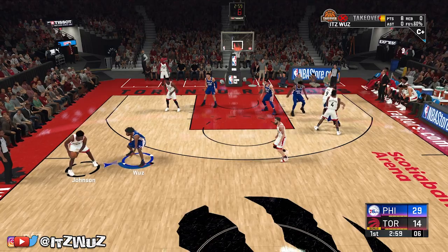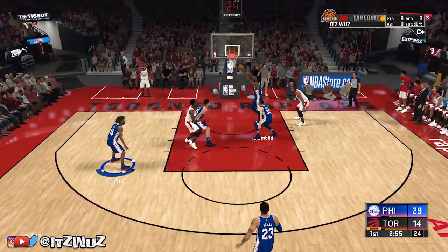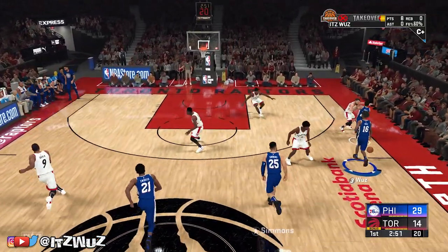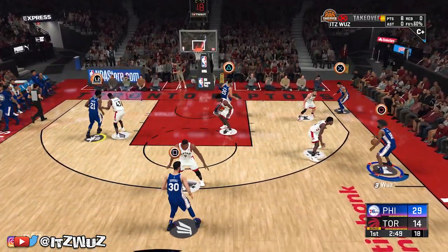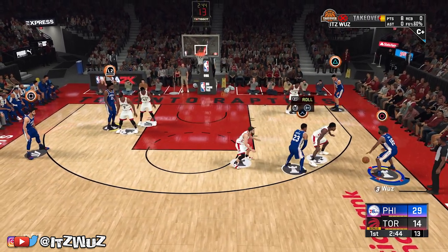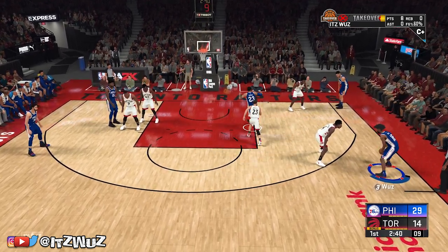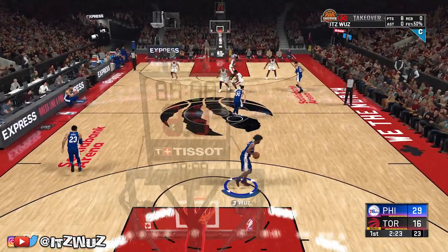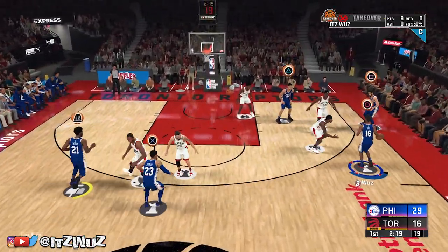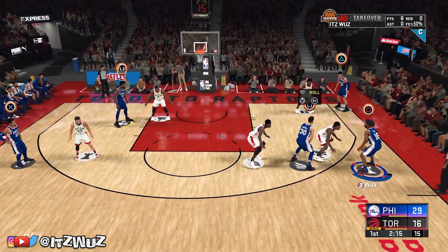I like to bring the ball up the court personally, because I am a ball handler. So on your way up the court, you want to press L1 for PlayStation or LB for Xbox. Then you want to press R1 for PlayStation or RB for Xbox. Then you want to do positional play calling, and hold the corresponding letter above a player — preferably somebody that has the ability to shoot, or your point guard.